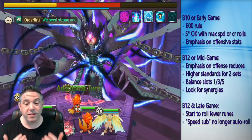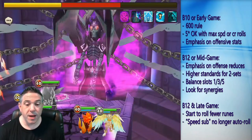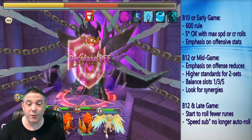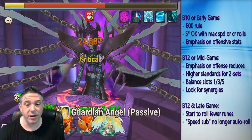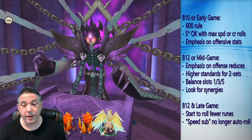Your rune inventory is going to fill up really quickly and you're going to wind up with a bunch of runes you don't know what to do with. You're not going to have enough mana to do anything with them. So what it means is that our standards are going to have to go up progressively throughout the game. The rule I've always said — I call it the 600 rule, and you could actually call it the 700 rule now.